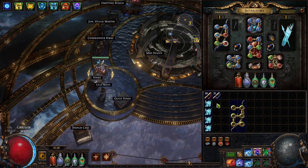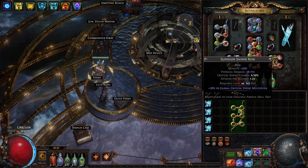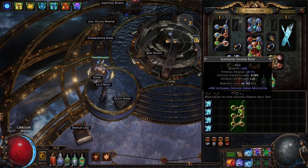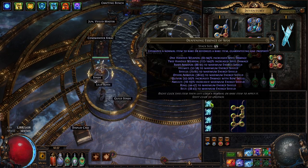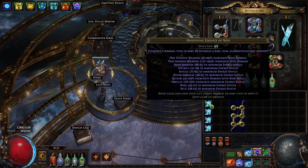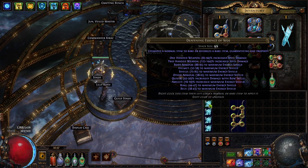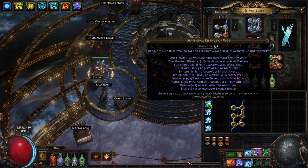For the bow, we want a six-link base. I'm using a sniper bow for some crit multi, but a short bow works — any bow works basically, at least to start. We're going to need a bunch of deafening essences of woe. The idea is to spam the bow with essences of woe until we get the plus-one gem mod and an empty prefix to craft the plus-two support gems on it.